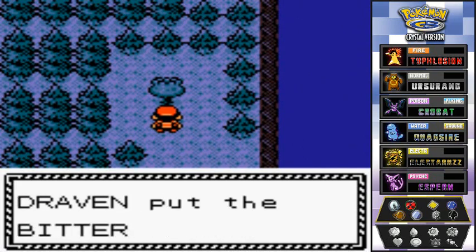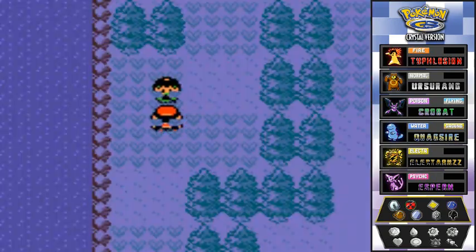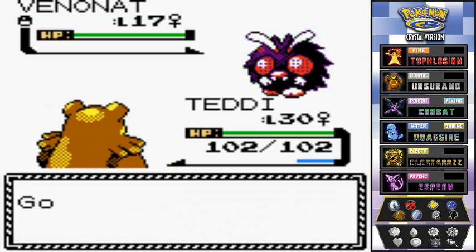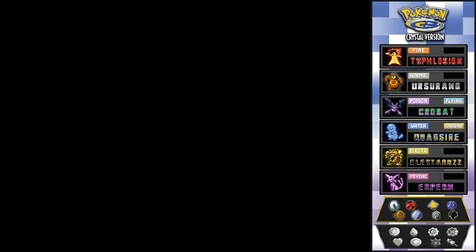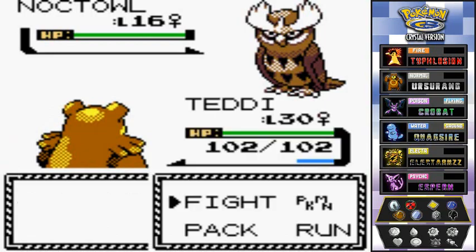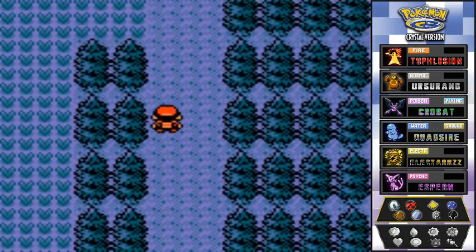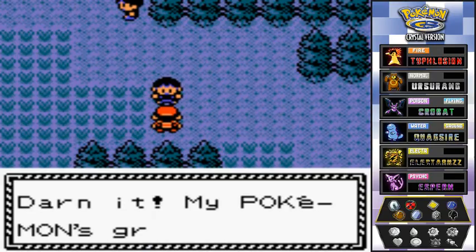Let's move forward. I probably should have bought Repels — there's a Venonat, but I already captured one so I'll run. Repels are necessary here guys, learn from my mistakes. There's an easier path if you pay the thousand dollar toll — it avoids a whole lot of trouble. But eventually I'll have to go through that building anyway since there are more things to find there.